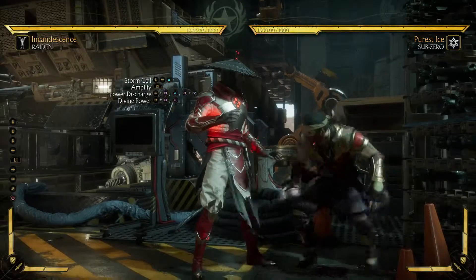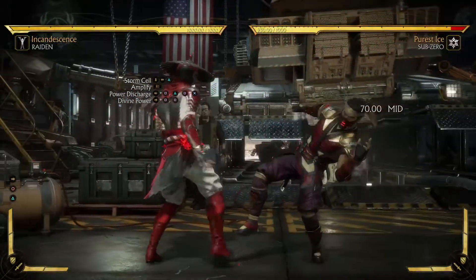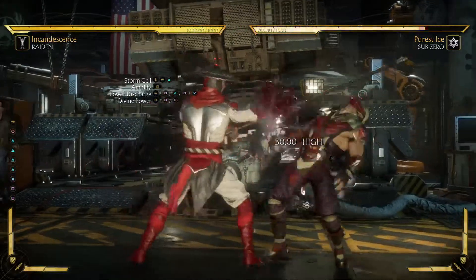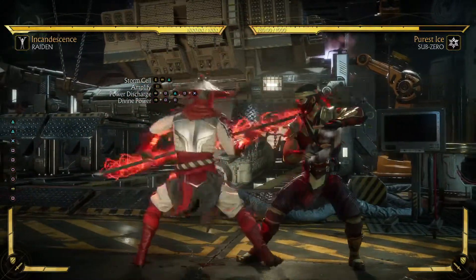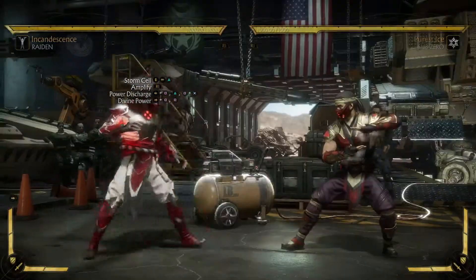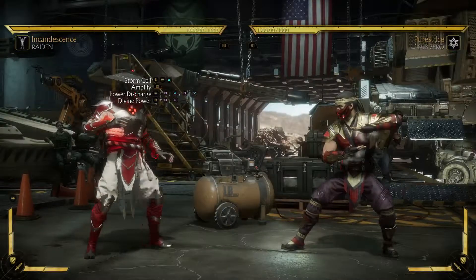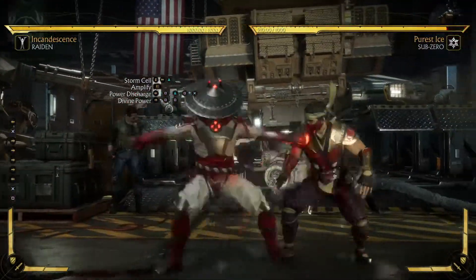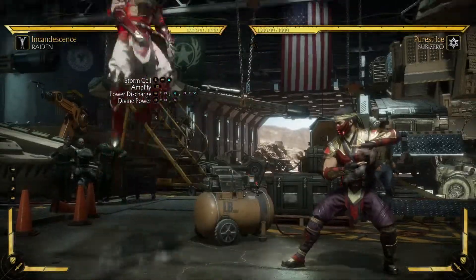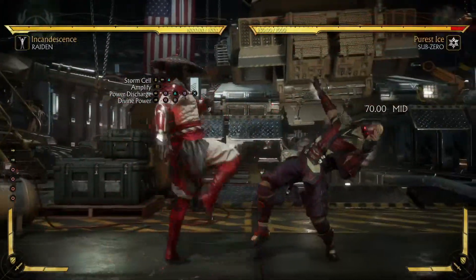What's the problem with that combo? Why can't you do it in the middle? He flies too far. I've tried dashing and he falls out. I've tried dashing and a neutral kick falls out. This doesn't work mid-screen — it's filthy.